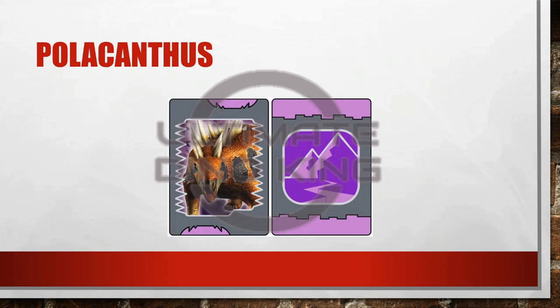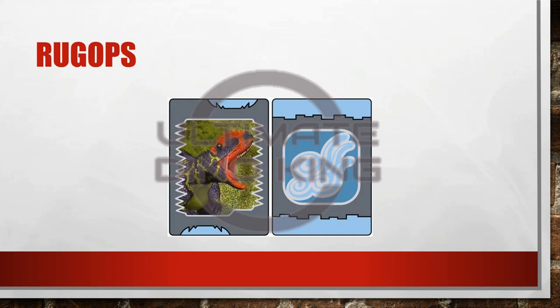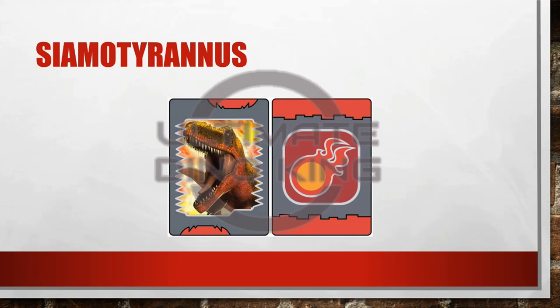Polacanthus. Procerolophus. With this one you can kind of see that it's a foil card and there are chips in the foil. But that's the problem you have when you're using images you find online. Rugops — don't know why in this picture, but Rugops looks like he is looking up at Superman or something like that. Syma Tyranus. Never did get his big break, which is a shame.